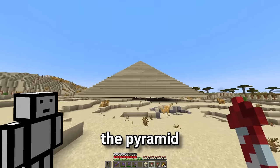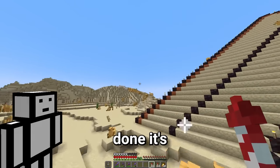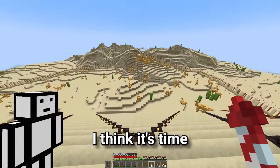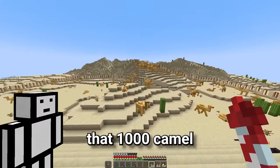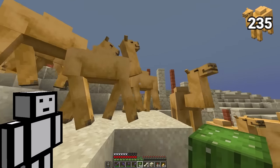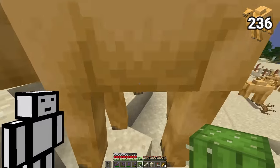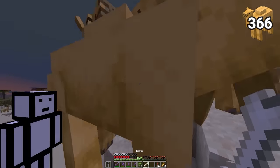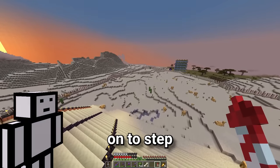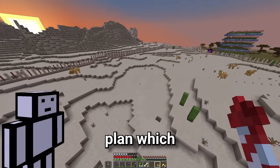Now I can finally decorate the pyramid. And now with this done, it's nearly time to move on to step three of the plan. But first, I think it's time we got closer to that 1,000 camel goal. Okay, that's about 400 camels. Now let's move on to step three of the camel paradise plan.